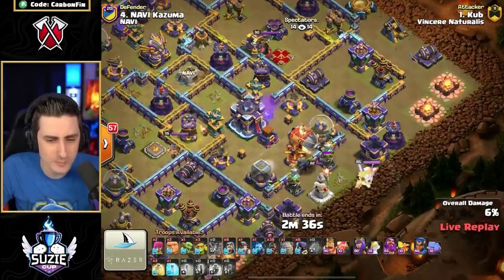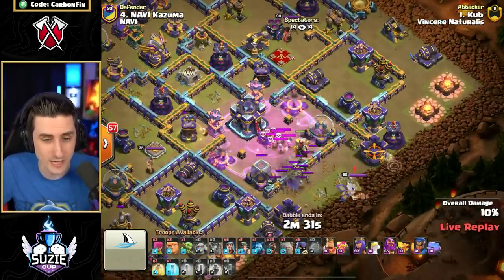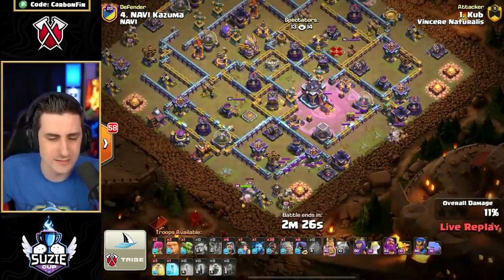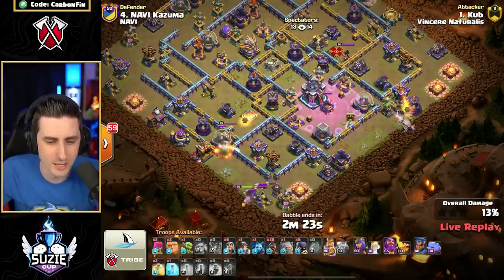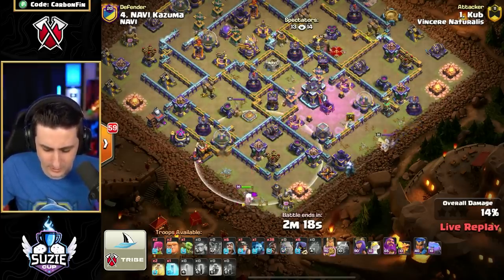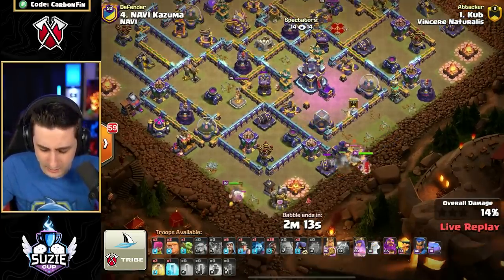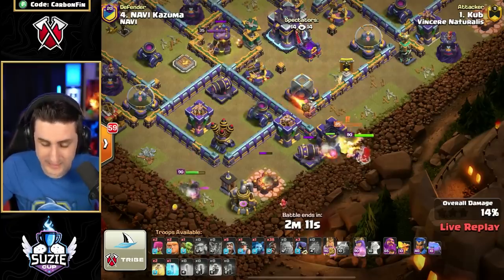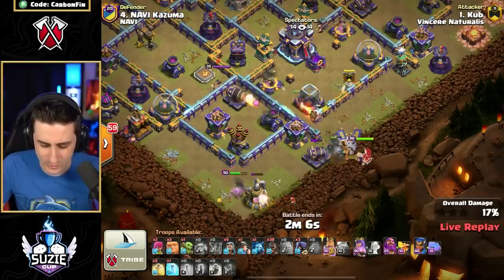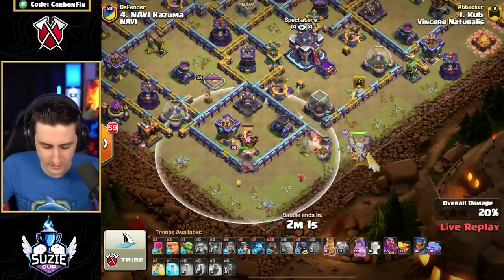He's doing something similar to Stars — dropping the Blimp to go for that Multi. He's got Rocket Loons and a Dragon Rider (not a Super Dragon), taking out this area. The Dragon Rider does not take out the Defensive Rage spell. We've got the King to the bottom going into Skellies, then into this area defense — very similar to what Stars just did. He's got multiple Headhunters — two of them — and that King went down so quick. Now the Golem is protecting this Queen, who has way more health to push in.